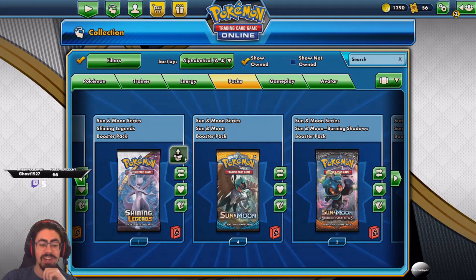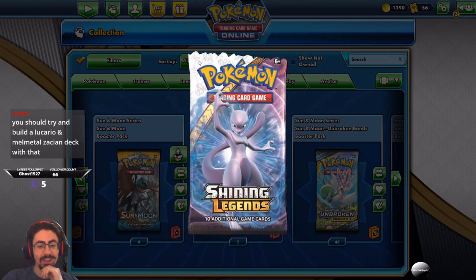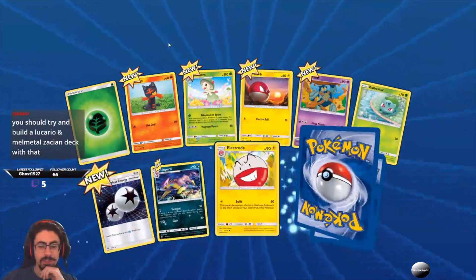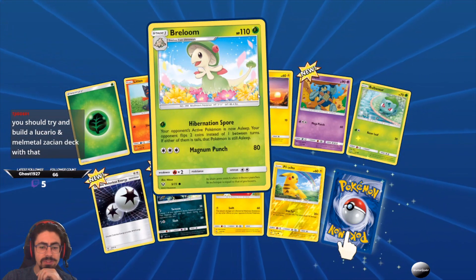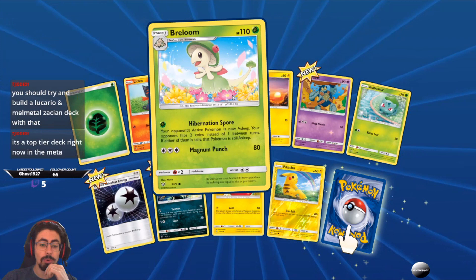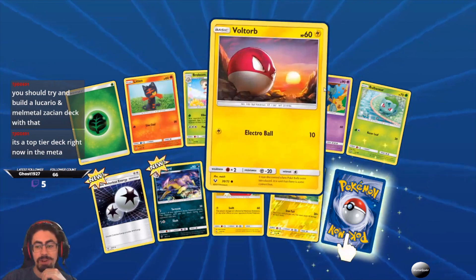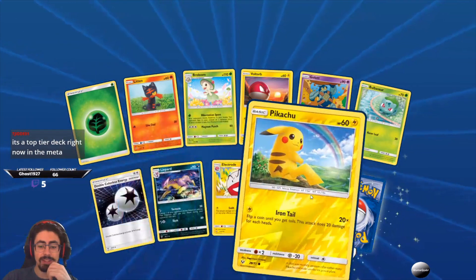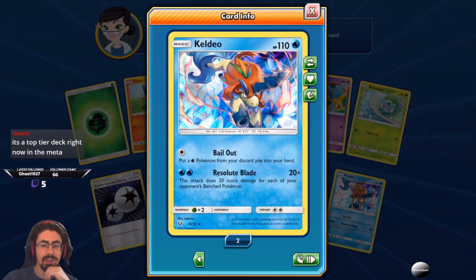Let's go back to Shining Legends — this is the last Shining Legends. What can come out of this? Can I get super super lucky? Last pack luck, let's see what we get. Looking good so far — a whole bunch of new cards. Hibernation Spore — your opponent's active Pokemon is asleep, and your opponent flips two coins instead of one between turns. If either is tails, the Pokemon is still asleep. That's quite a nice one. Double Colorless Energy — I always need that, very happy with that. Another cute Pikachu. And Keldeo — not the best last pack luck, but hey.